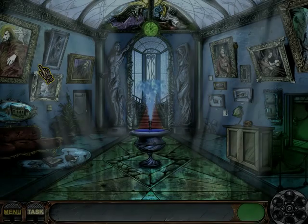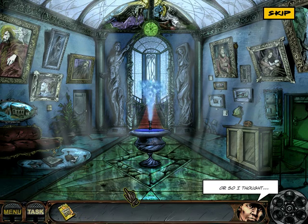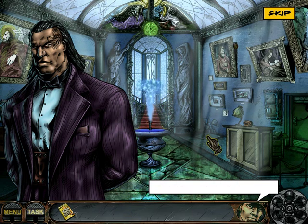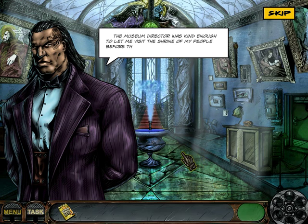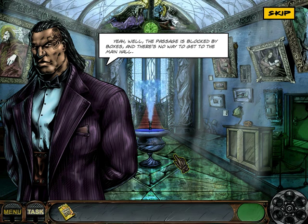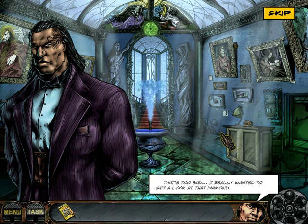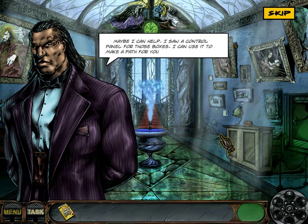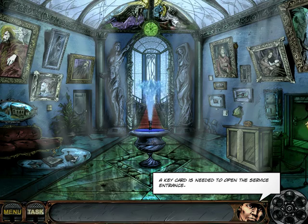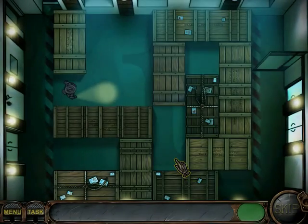I have now got an access card. With the access card in my hand, the diamond is mine for the taking — or so I thought. Big D showed up. Big D, what you doing here? The museum director wanted me to come inside to visit the shrine of my people. The passage was blocked by boxes and there's no way to get to the main hall. Maybe I can help — I saw a control panel. I can use it to make a path. So Big D and Nick Chase are going to help steal the diamond together.